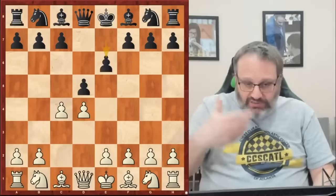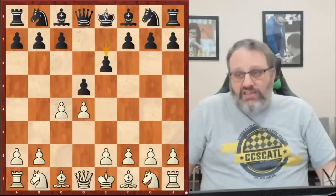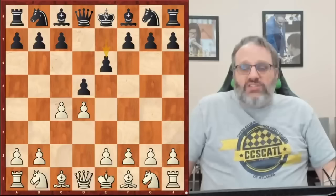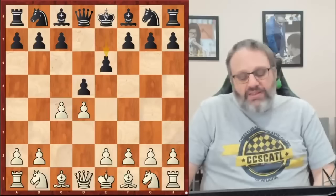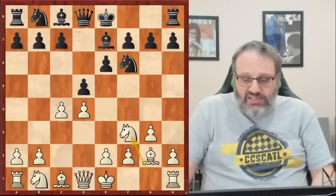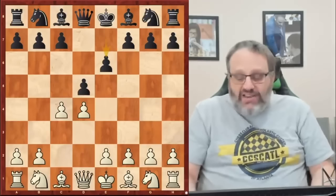Black can also play E6, which is the Queen's Gambit Declined, although now it's very common at the top level — probably more common — to play the Catalan. The difference between the Queen's Gambit and the Catalan is the move G3. If white plays G3 in the first five or six moves, that's the Catalan. If white never plays G3, that's the Queen's Gambit. At the top level it's very common to play the Catalan, fianchettoing your bishop. I wouldn't call that position a Queen's Gambit — I'd call it a Catalan. Since this isn't a Catalan lecture, we'll move on.